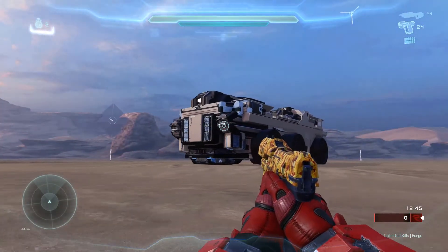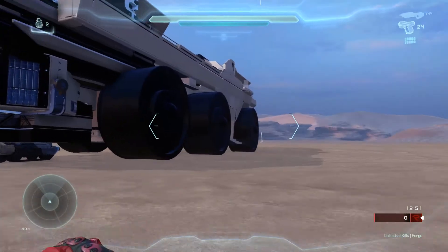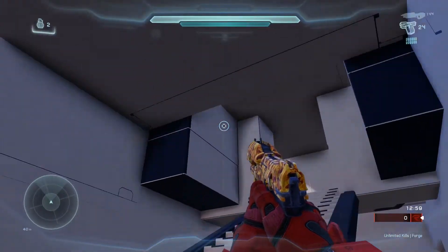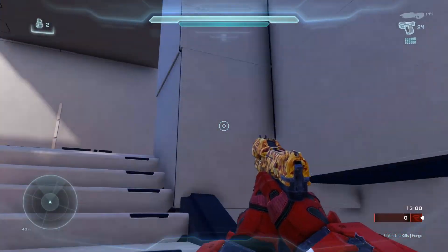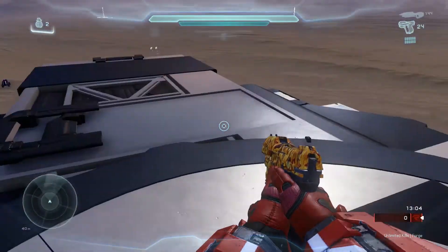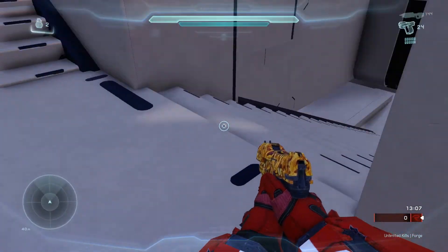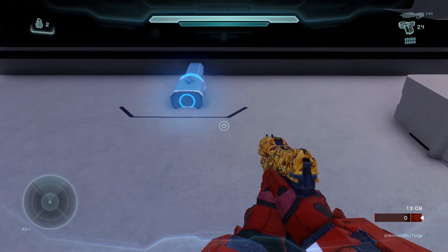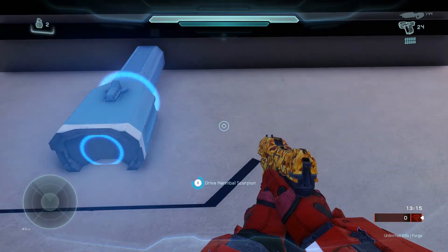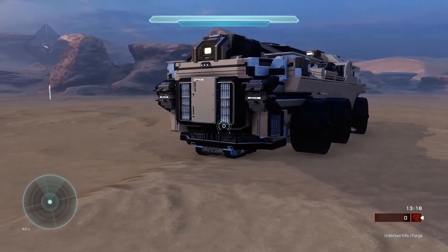Next up we've got the drivable mammoth in Halo 5. Let's go check out the interior. This is the first layer of the mammoth, and then we go up the stairs. Here we are at the top — best designed mammoth in Halo 5, it's amazing. Now let's see how you drive this. It's actually a hidden scorpion underneath — all you do is go here and drive it. Look how big this thing is, it's amazing.